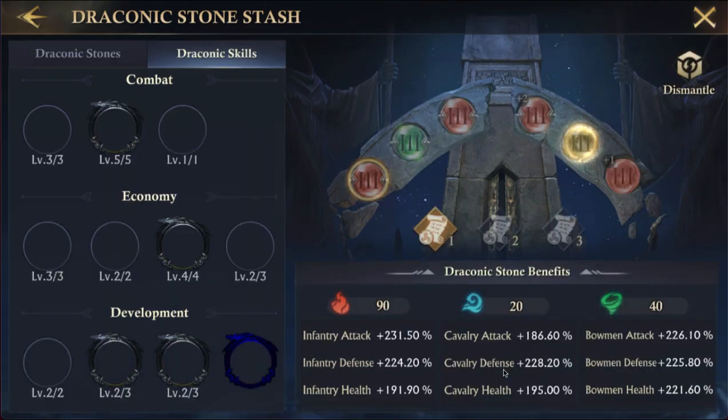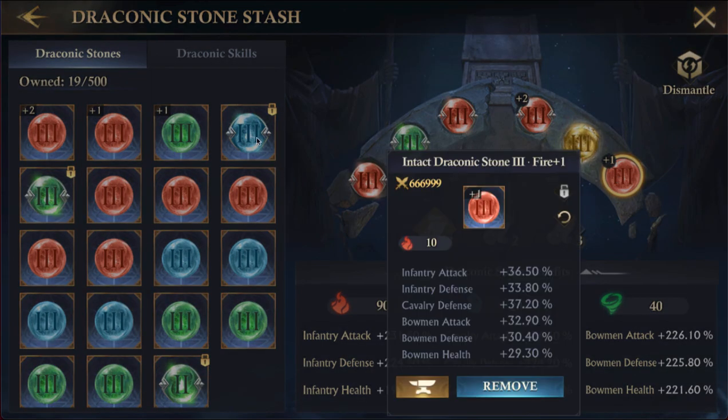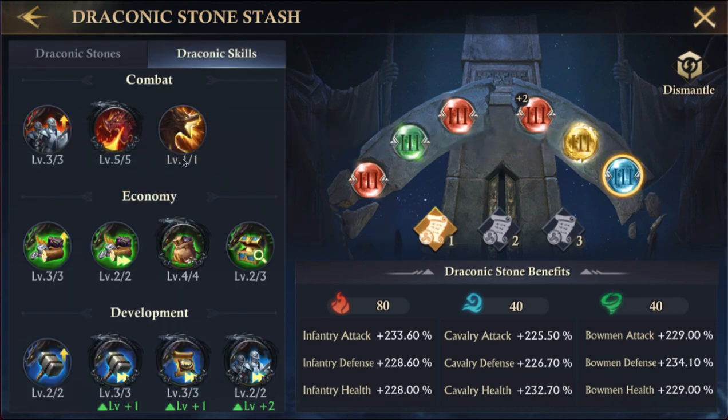These are the kinds of trade-offs you have to make as you go. If I swap this out for this blue — overall it's a lot better. Does this still keep me with all the skills? Yes, now I'll have every single skill.